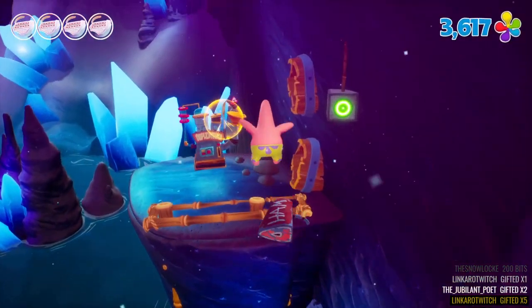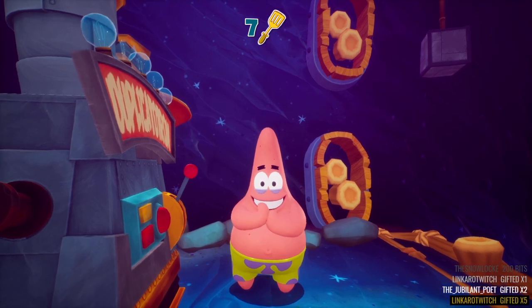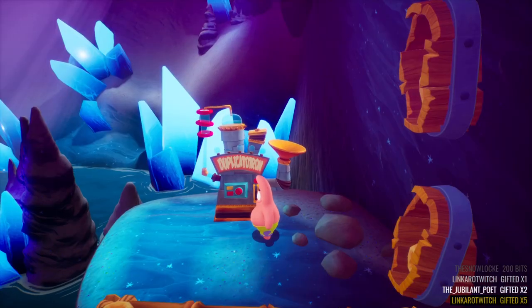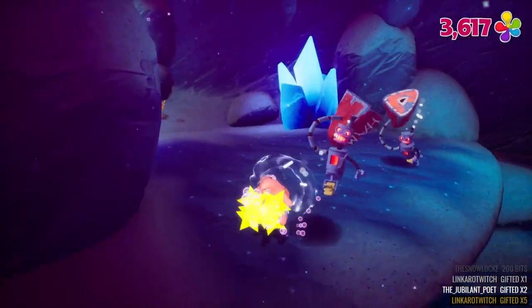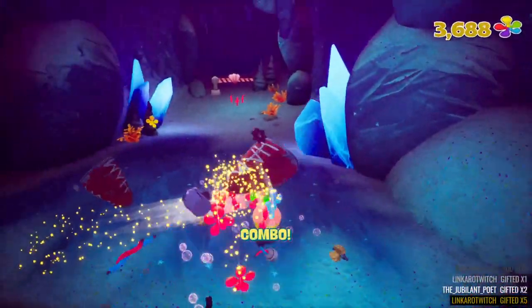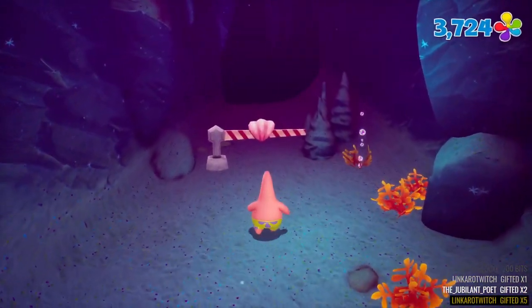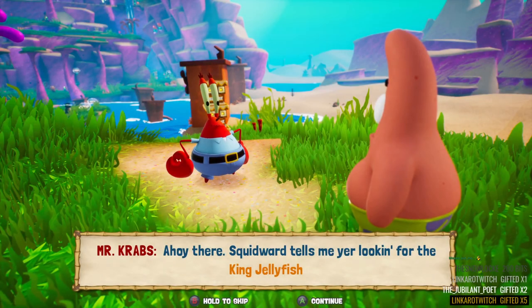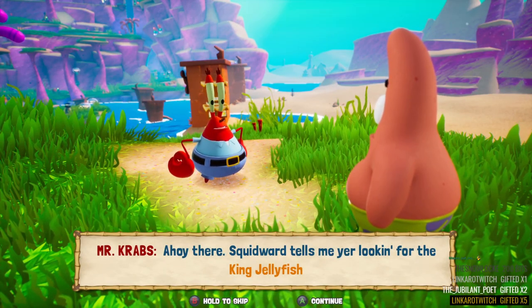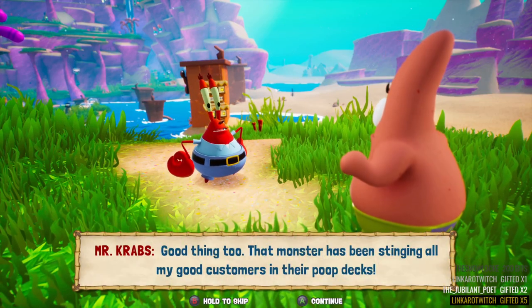Oh my god! It even says 'ham' on the hammer — isn't it great? It looks like ham, it says ham — it's a hammer! It's awesome, it's fun all around. And go to Jellyfish Lakes. Ahoy there — Squidward tells me you're looking for the King Jellyfish. Yes, good thing too — that monster has been stinging!